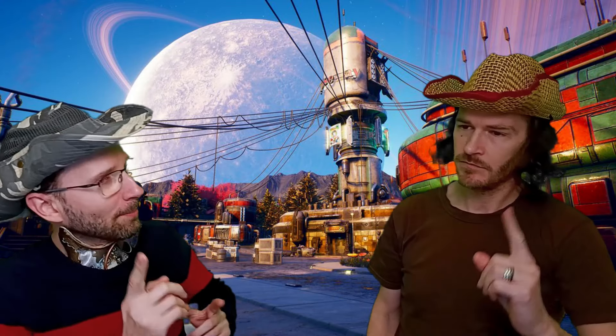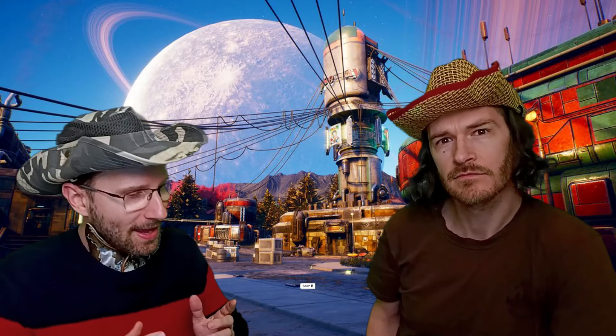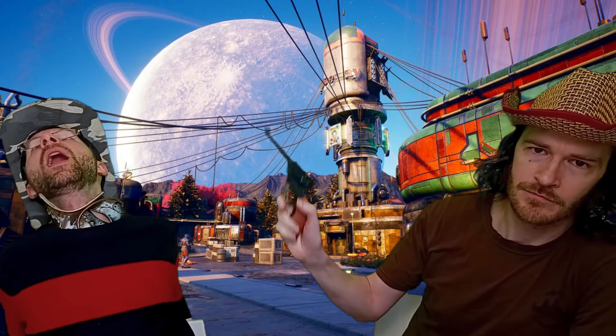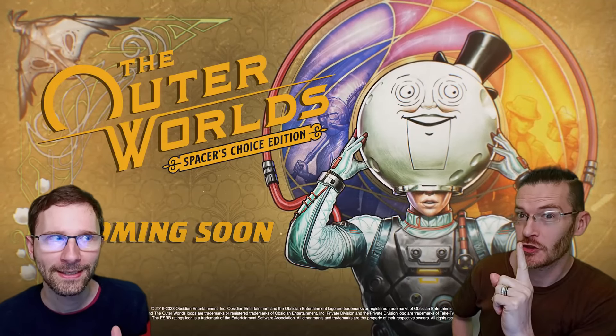Oh hello traveler — the gold is on the other side, so you skip it. You need to go to the first left and outside of the town. These guys — kill them, shoot them. And these long dialogue boxes just blow my mind. This is The Outer Worlds: Spacer's Choice Edition.